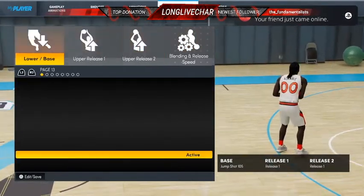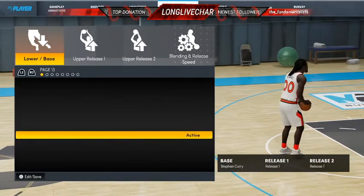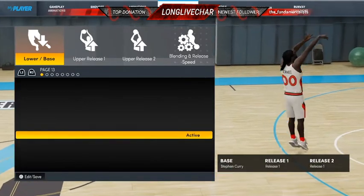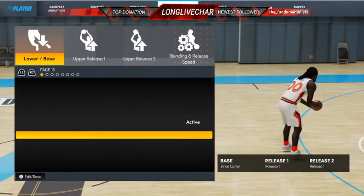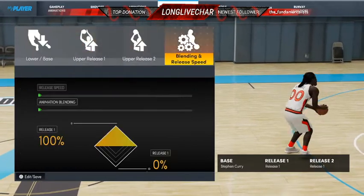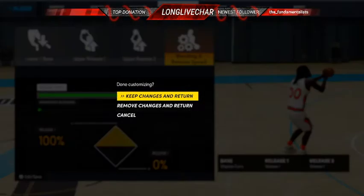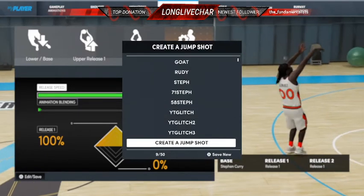Go over to Base. As you can see, the glitch is on page 13 — just start Stephen Curry, just like that. You choose whatever base you want, it's simple. Once you get the base, you choose whatever releases, edit key changes, and that's pretty much it. Hope you guys enjoy.